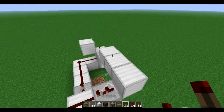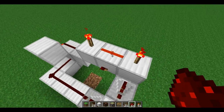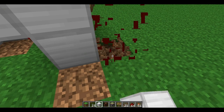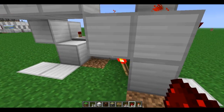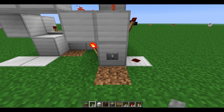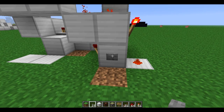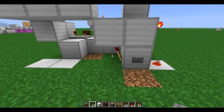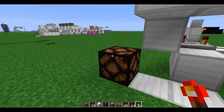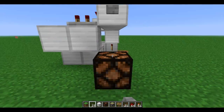Next, make a levitating AND gate right here. Just like that. Put a block here — I'm just going to switch this to iron. Lamp here to signify the output. Redstone here, and you're basically all good to go.